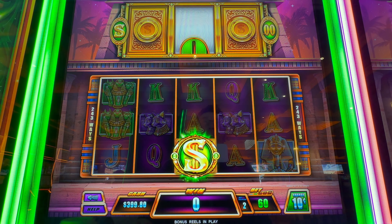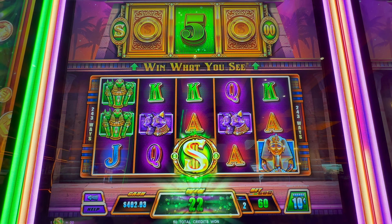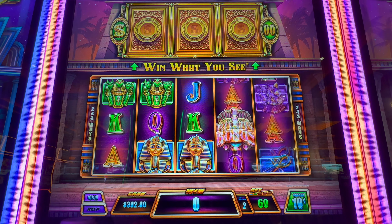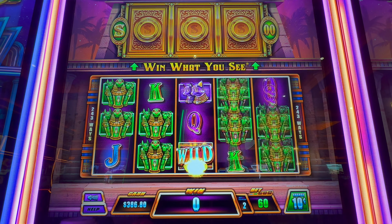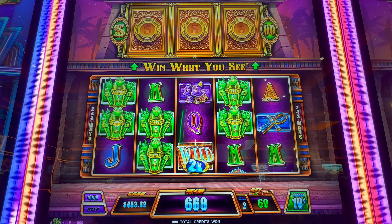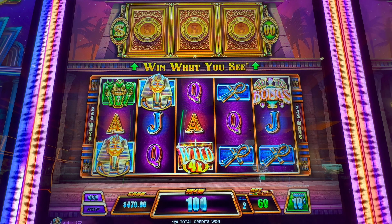Yes, I don't know if we can get a zero here — oh yeah, we could get a zero there. Oh, two bonus symbols! Are we getting the bonus? No, but we're getting a big win — $80, phenomenal! Our life is almost complete. Four-times multiplier — $12 bucks.